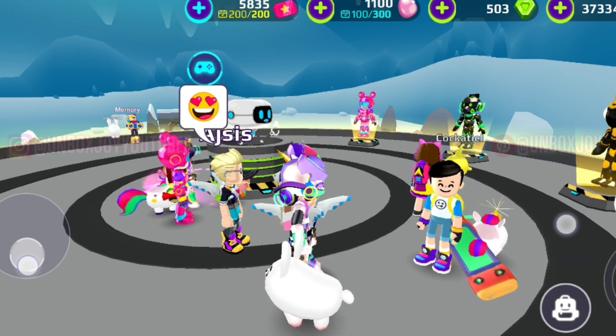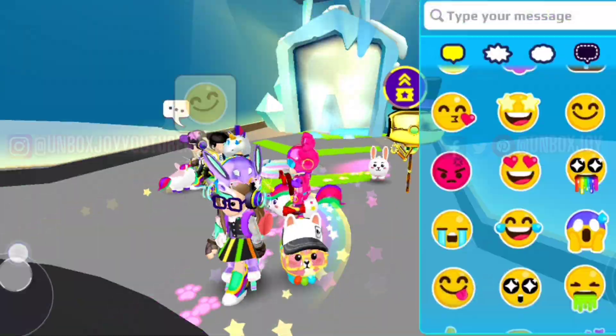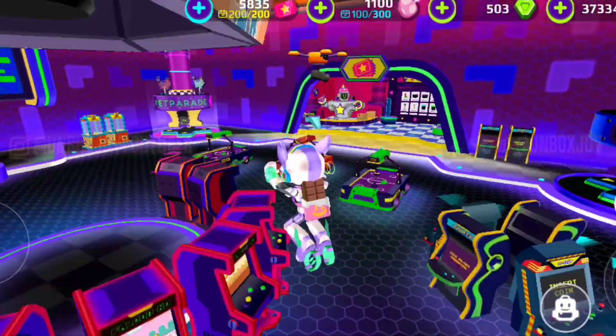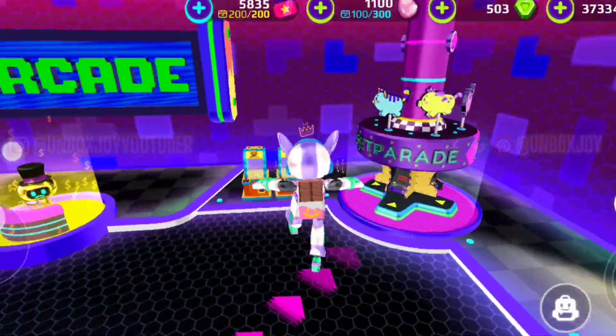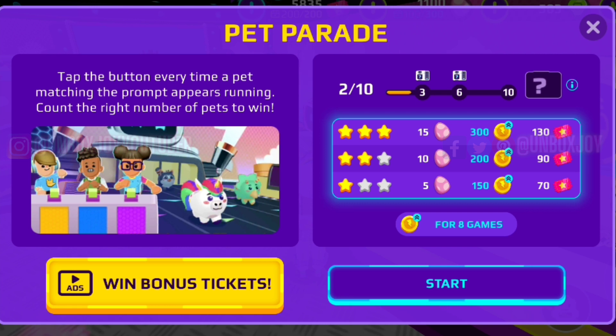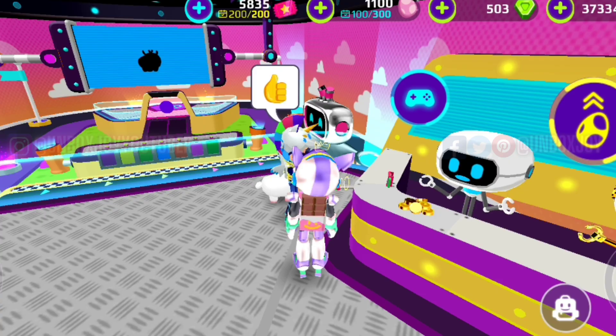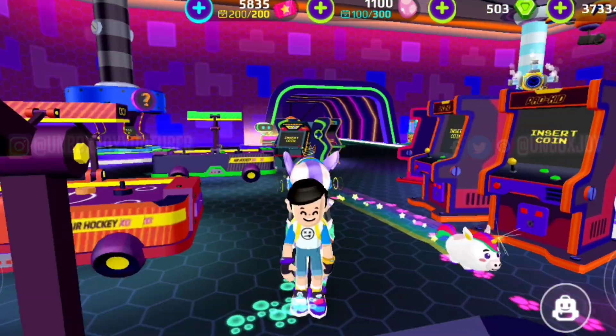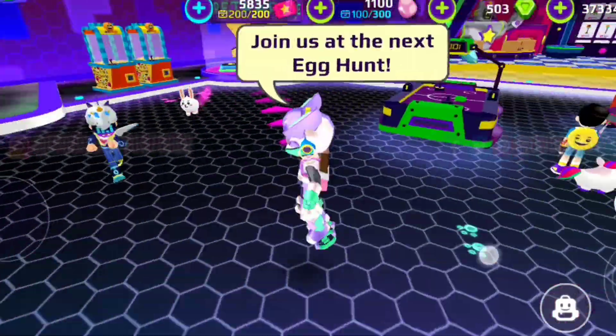Next we have Pet Parade. I won't suggest you play Pet Parade, but if you're a pet lover you can surely go for it. For each three stars you will get 15 Easter coins. In total it will become 45 Easter coins per match, which consists of three rounds.